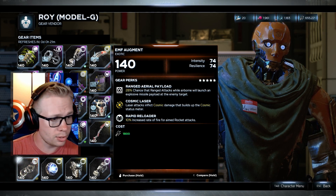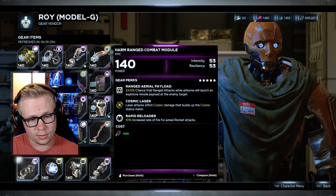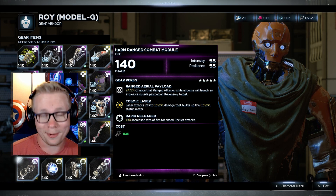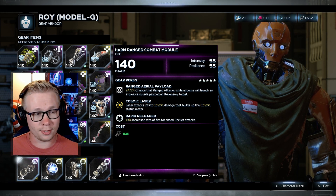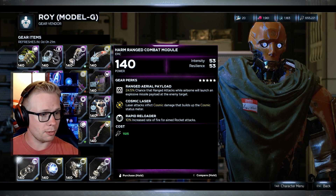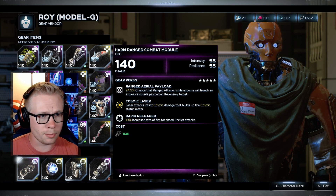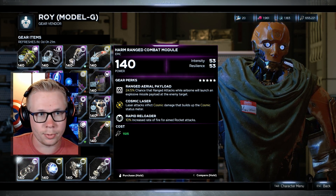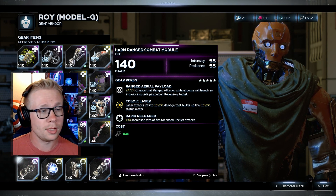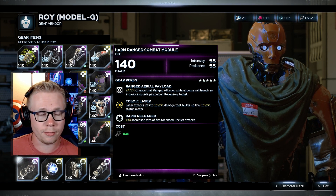Let me show you what the epic version looks like. You just go to the character menu and go back and forth between it and the vendor until you get the exotic version. You can see the Range Aerial Payload, the Rapid Reloader, Cosmic Laser — these are pretty similar perk-wise, actually the exact same perks, and the percentages are pretty much the same too.